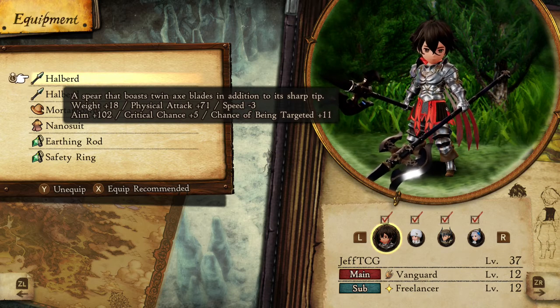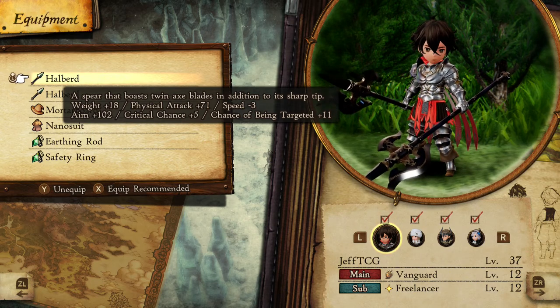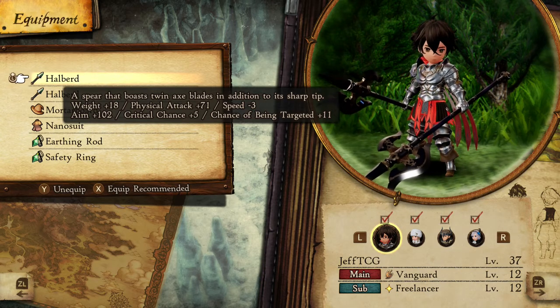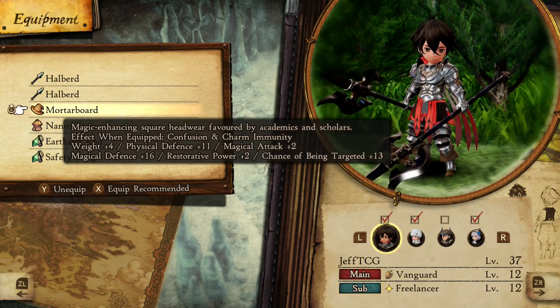At a pretty decently early point in the game, you'll start to notice that bosses and enemies start using different types of status ailments. There are several I've come across, and I'm going to teach you guys how to get rid of those. First of all, the mortarboard gets rid of confusion and charm.